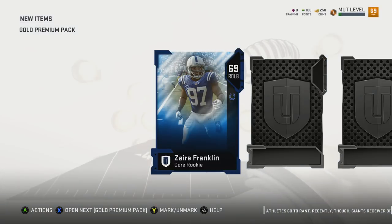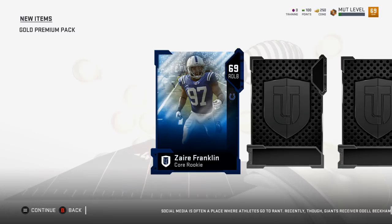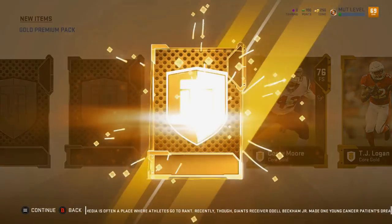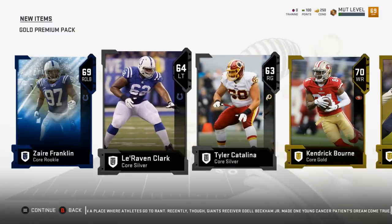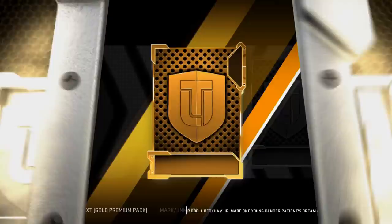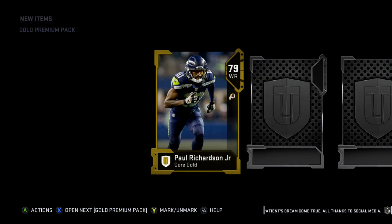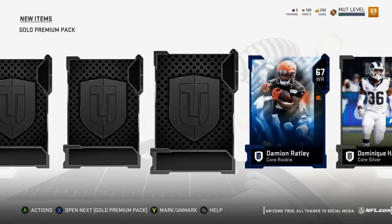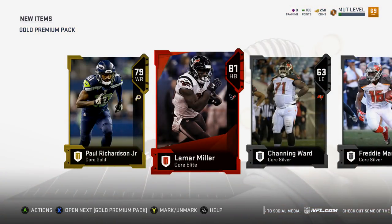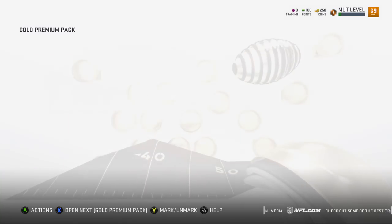Zaire Franklin didn't even get his own picture - they took a picture of the game and used it. Corey Moore. We're already at that point where gold cards just don't excite me anymore. They're fine but they don't excite me. Paul Richardson - another good wide receiver. Oh we got an elite - Lamar Miller! Nice, at least we know we're guaranteed one more elite.